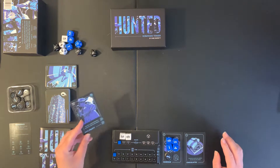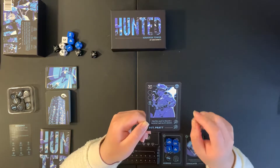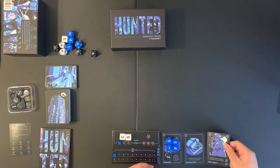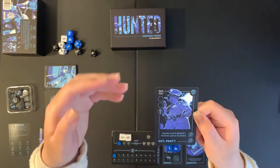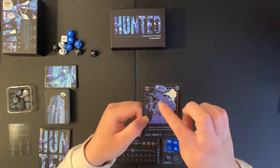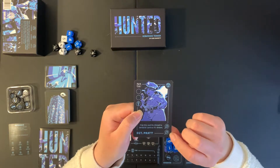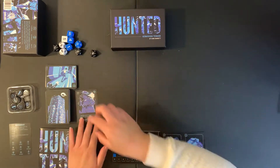The first card we have is Sergeant Pratt. If I were to acquire this card, I could flip it to discard a terrorist card as it's drawn. This icon means this person is a hostage, which means I can take her into my inventory. The left side determines the resources it can be spent with. To take this hostage into my inventory, I would need two search icons. Hopefully I can do that because Sergeant Pratt would be very helpful to have.